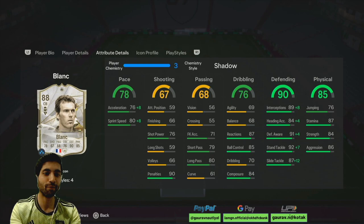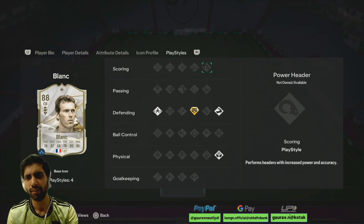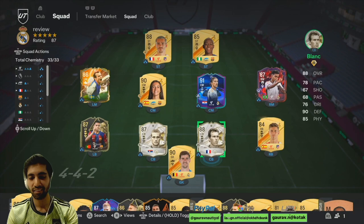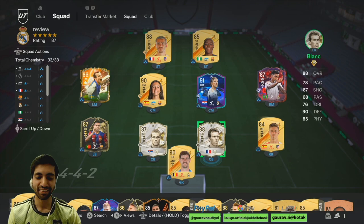If you ask whether to complete this card — yes, you should. Leave every other card and just complete it. Your center back position will be sorted for at least January or February. One thing I noticed is Blanc doesn't have the power header trait, but he does have the aerial trait. He was easily winning headers — maybe his jump isn't the highest, but at 6'4" he wins aerial duels easily. Blanc is a superb card — just go for it, complete the SBC and you won't regret it.